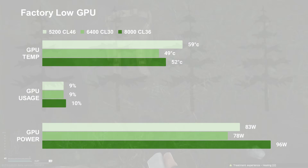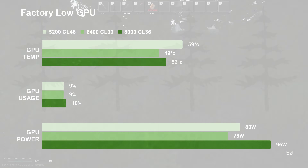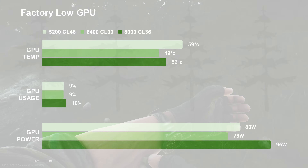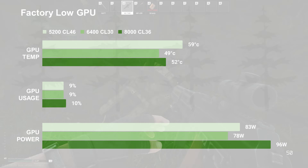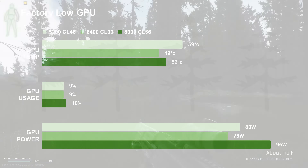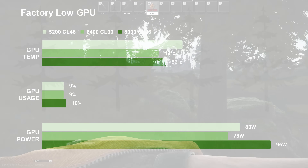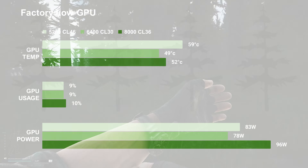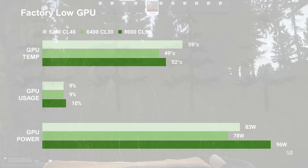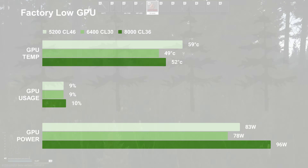On the GPU side, it's kind of the inverse of what we saw on the FPS. The 5200 configuration had the highest temperature, while the 6400 had the lowest temp, and the 8000 configuration was close behind. The 8000 actually pushed the power the most on the GPU.